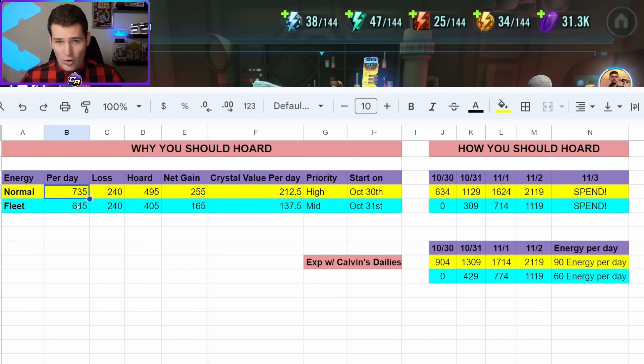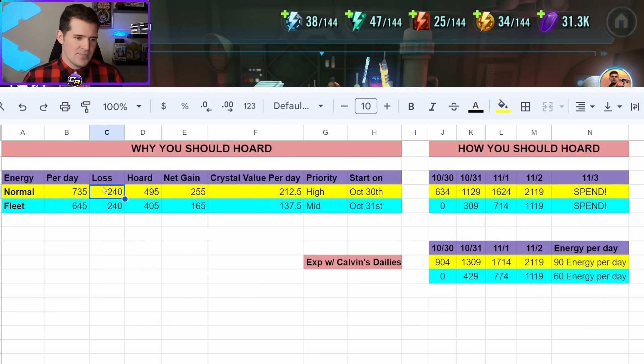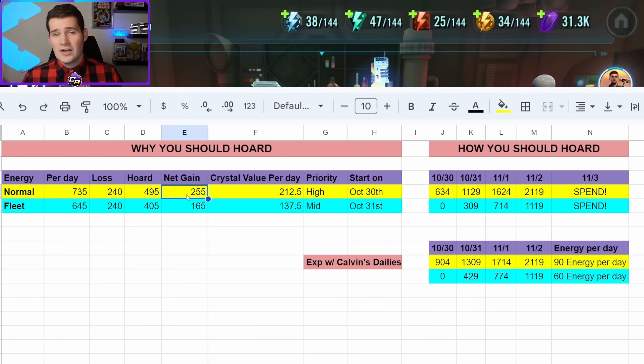One thing to take into account: when we hoard, we stop the natural accruing process of energy. As you can see at the very top of the screen, my energies are accruing and they're all below 144. Once they hit 144 or above, they will stop gaining extra energy, so this gives you the appearance that you're losing or missing out — but this is not true when hoarding for double drops. You are losing 240 energy per hoarding day that you'd normally get, however all the hoarded energy from crystal refreshes and the 45s you'll be able to use at double value, ending up with more energy value overall.